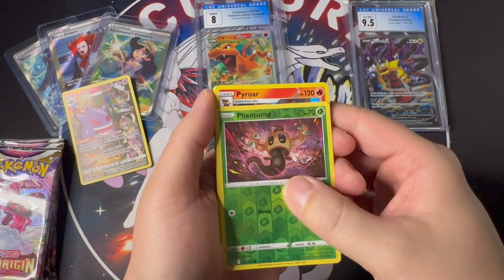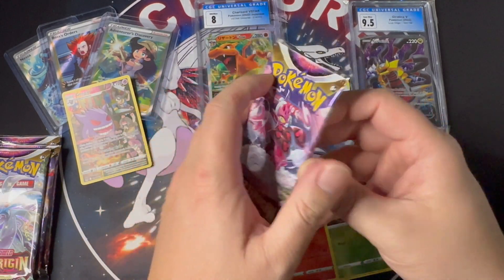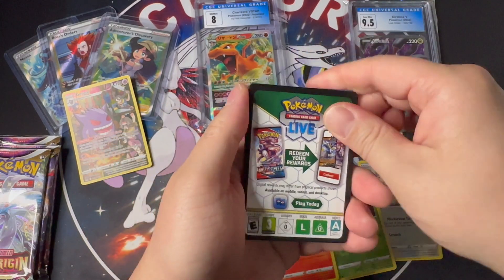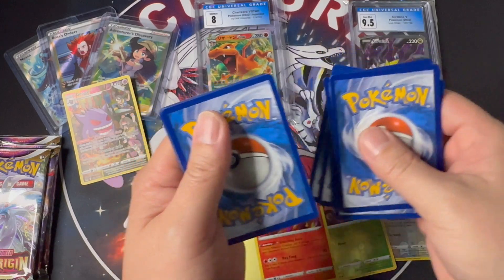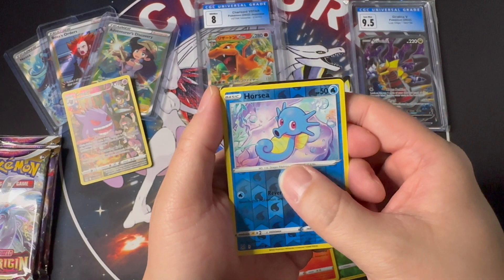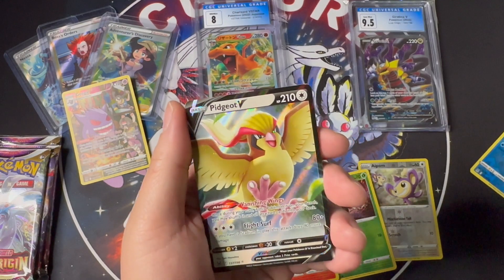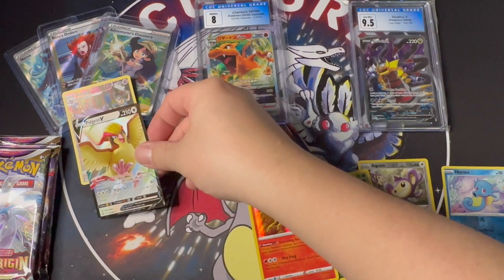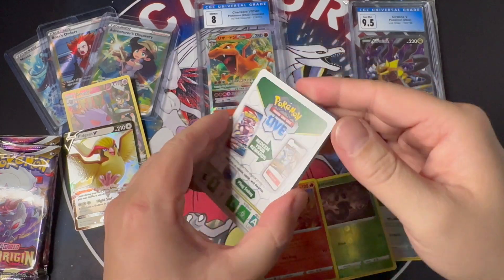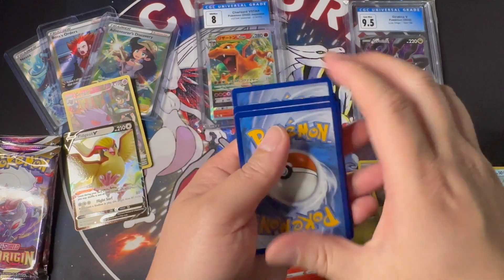Pack number four — already halfway! Yes, black border! Reverse holo Horsea — and do we have a hit? It is a hit! We have a PGR V card. This V card goes over here with the raw cards. Pack number five — back to white border. Reverse holo Lampent, and not a hit and not a holo.